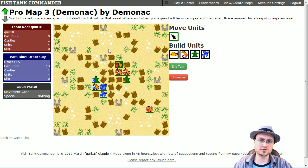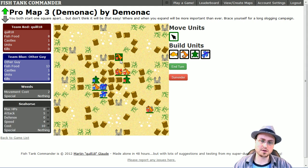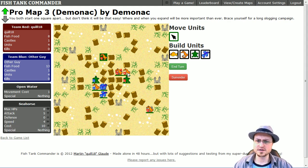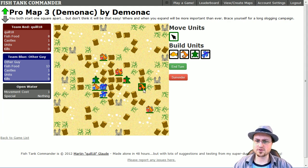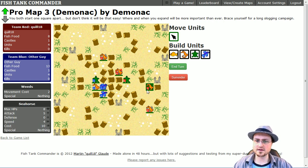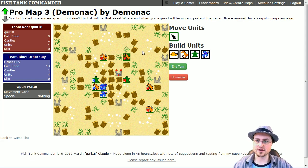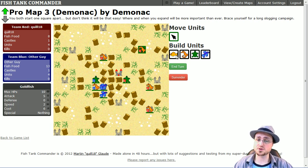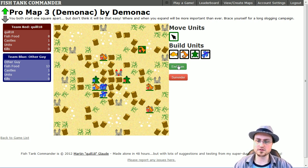I'll go through there and grab that castle. My other unit is coming down this way, but there's no way to get this castle this turn, which is unfortunate, so I'll end it in the weeds — out of movement. I'm going to continue being economical and come this way to grab the corner castle. That's all the moves I can make. I do have eight fish food left, which is enough for a goldfish, but I'm going to save my money — there's no reason not to. Now I'll go end turn.